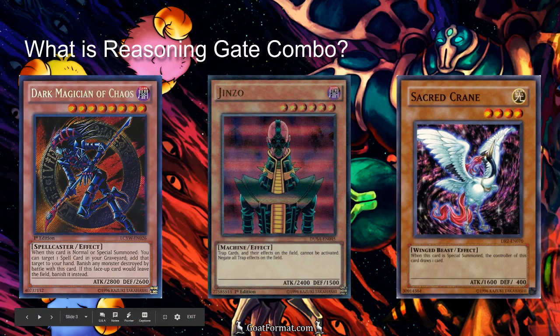You might be thinking, what kind of monsters? These are typically things like Dark Magician of Chaos, Jinzo, Sacred Crane, and a few other choice monsters depending on what the user likes. Sacred Crane is nice because it's a light monster that draws a card, helps keep our combo going. Jinzo makes sure we don't get screwed by Torrential Tribute or Mirror Force. And Dark Magician of Chaos is definitely the strongest one — gets back any spell, and anyone who plays GOAT format knows this format has a lot of powerful spells.